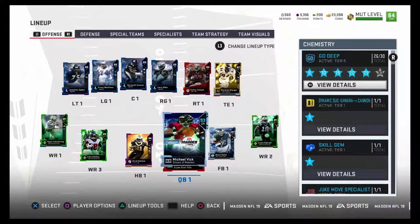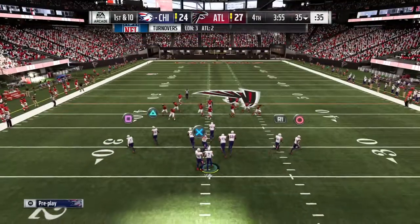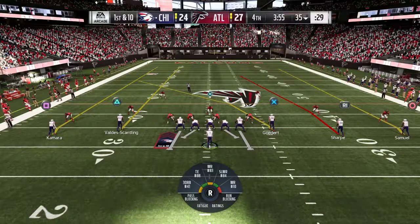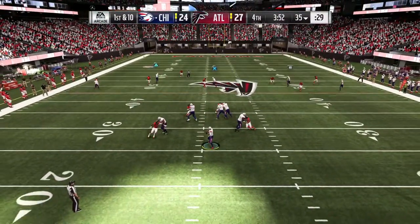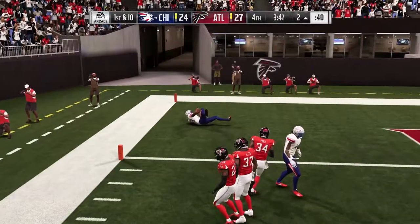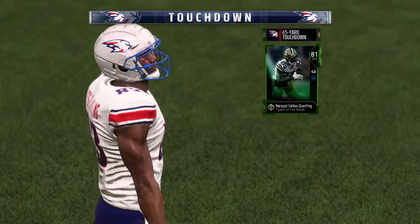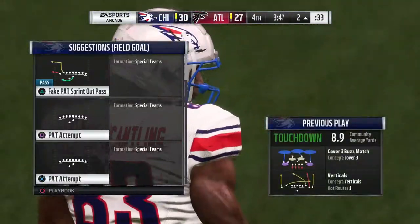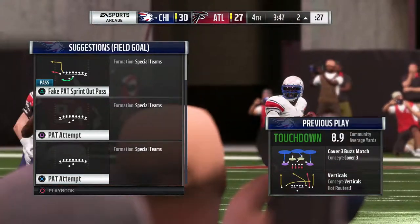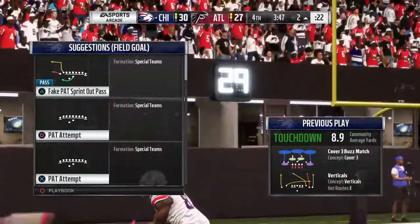Let's hop into some gameplay and show these cards off. We're in a game and I'm gonna show you what both these guys can do. First off we're going vertical — I got Valdez-Scantling lined up on the left and Samuel lined up on the far right. Scantling's got a bit more room — I may have overthrown him but I haven't — and that's the kind of speed you're gonna have. That 93 speed is really gonna help you with separation and torching guys downfield on quick vertical plays.